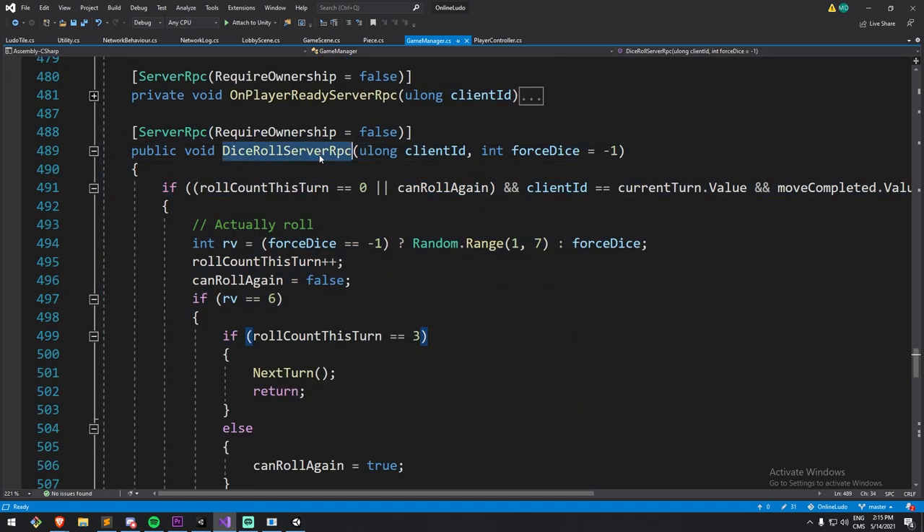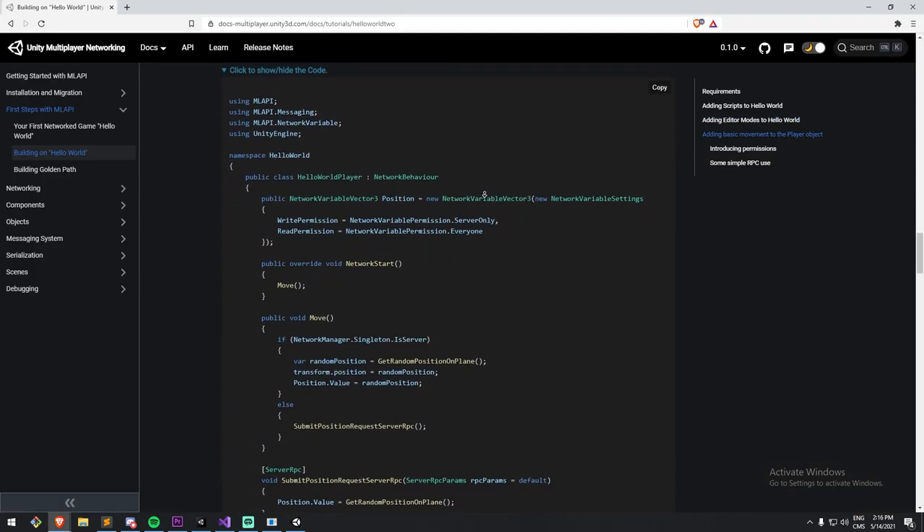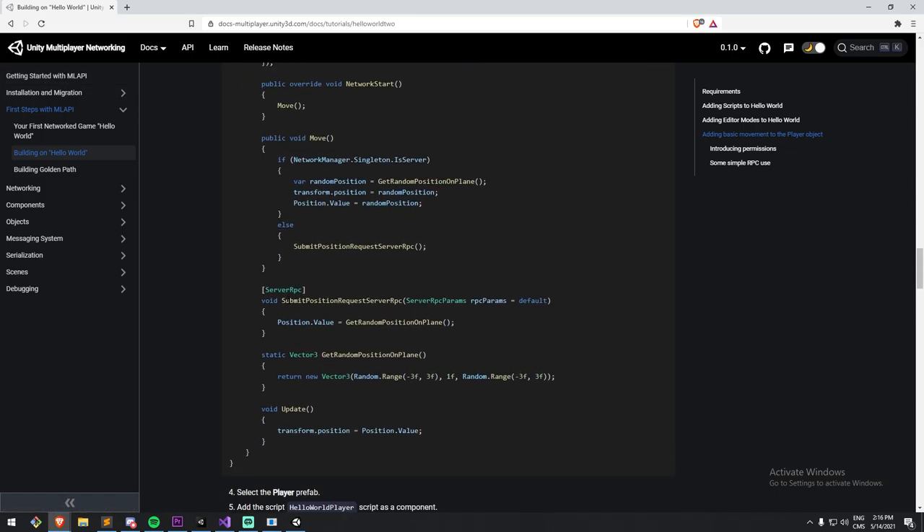This is server code that is actually being called from a client. They even have an example in the documentation Hello World project — a submit position request, which you would call from the client side, and it would run on the server side to reposition your object. This is because the server is the one that moves you; you're not allowed to move yourself. It's an authoritative server. And this would actually move the right value — quite cool.